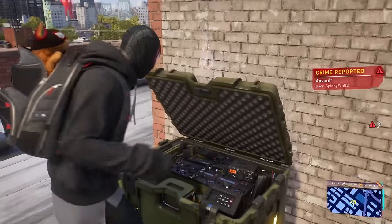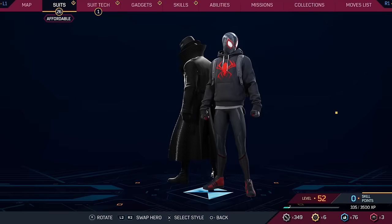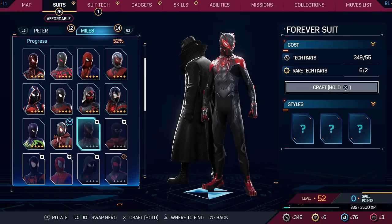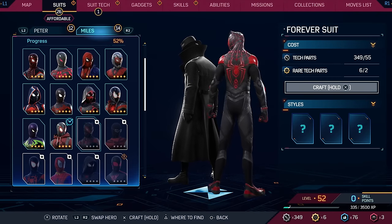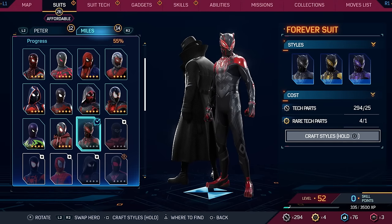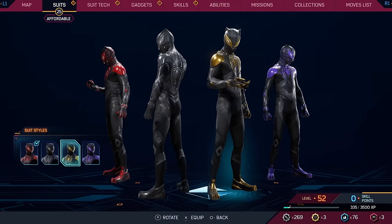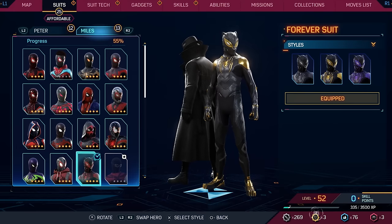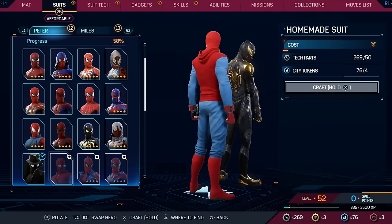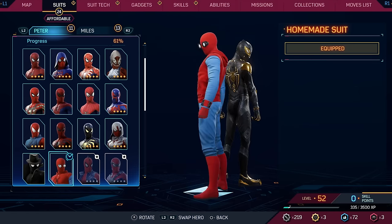With that done, we'll worry about crimes in a bit. First off, we need to change our suit up. We have Miles and Peter we want to change things up with. First off, the Forever Suit — very cool. We have all the pieces we need, so let's purchase that. We have the all-black version, the black and gold, and the black and purple. I'll go with the gold one because that just looks very, very nice. And then for Peter, we have the Homemade Suit — sort of goofy looking but I love it. No additional styles for it.